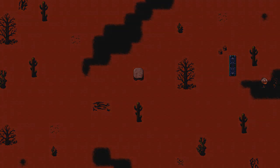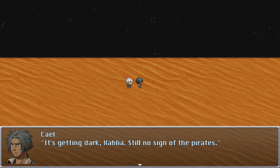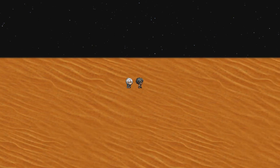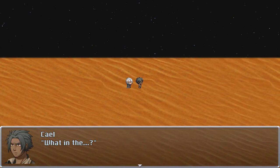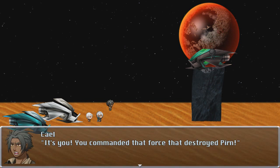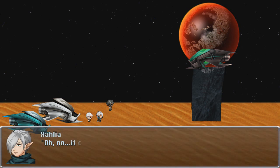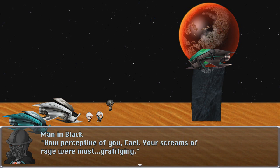Oh, this is a nice view. It's getting dark. Zalia: still no sign of the pirates, we must persevere until we find them. Have we tried exploring on the sea? Then suddenly: it's you! You commanded that force that destroyed Pyrrhen! Oh no, it can't be. How perceptive of you, Kale — your screams of rage were most gratifying.